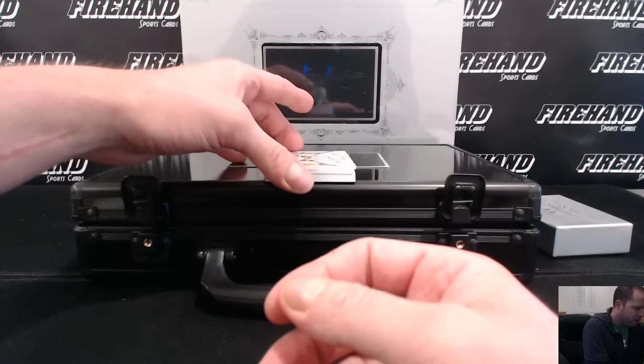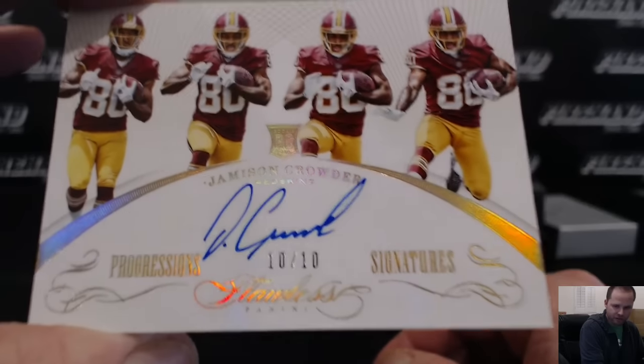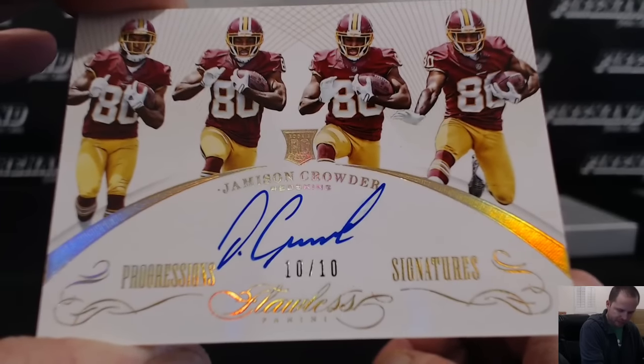We got Progression, 10 out of 10, Jamison Crowder for the Redskins, and Nugs gets that one.